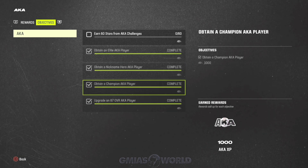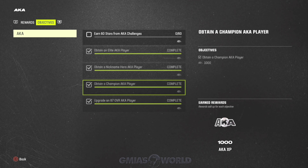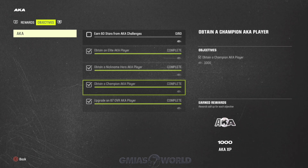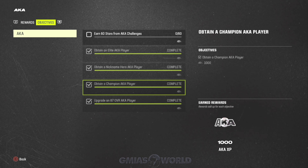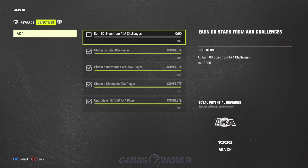There are three versions of the player: the 80, the 84, and the 87. The 80 is the Elite, the 84 is the Hero, and the 87 is the Champion. This can be confusing — you can obtain the card any way you want, whether buying it from the auction house or creating it in the set. However you obtain it, it should register. If it doesn't, hit me up on Twitter at G-Miles World.